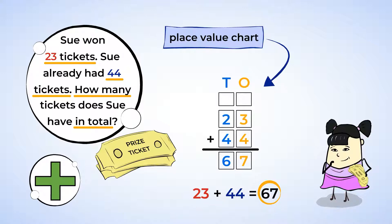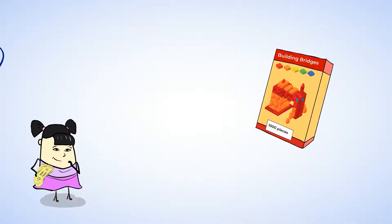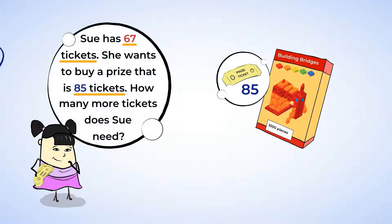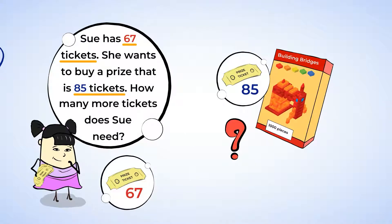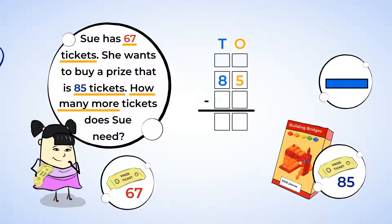Hmm, I wonder what prize that can get her. Sue is hoping to get the building toy called Buildin' Bridges — a kit where you can build all sorts of different bridges. The kit costs 85 tickets. Does she have enough? She only has 67, so no. How many more tickets does Sue need to earn the Building Bridges kit? The words 'how many more' is a clue that this might be a subtraction problem. Sue needs 85 tickets but only has 67. We want to subtract to find the difference.